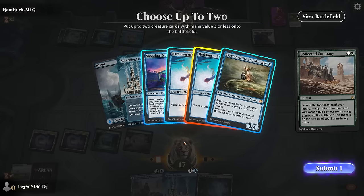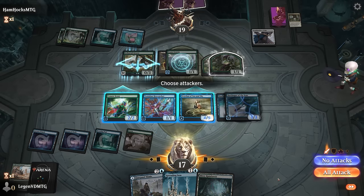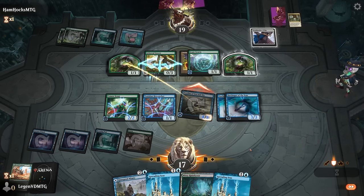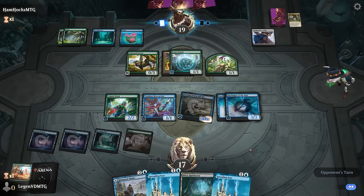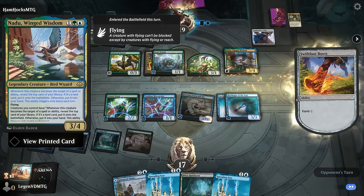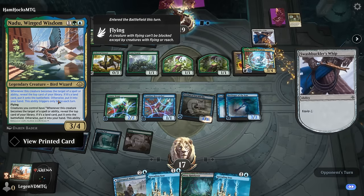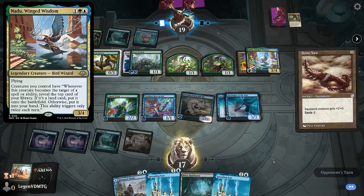We main-phase Collected Company and hit Harbinger twice. We attack with just our indestructible creature and find another Spreading Seas. We can try to get rid of their green mana next turn with double Spreading Seas, but they might have more. There's Nadu — that explains a lot. Boots equip for one mana synergizes with Nadu; Skyclave Squire synergizes with Nadu too — and a Bone Saw can also equip for one. Looks like they've reached at end of turn.